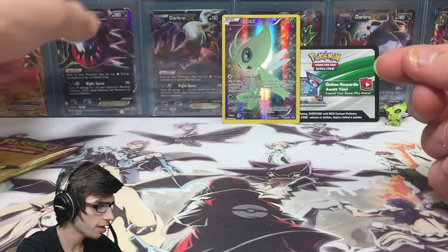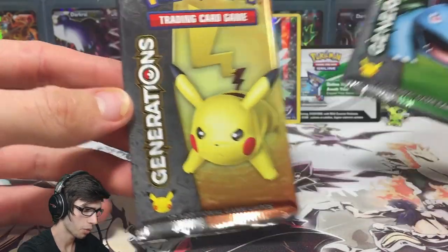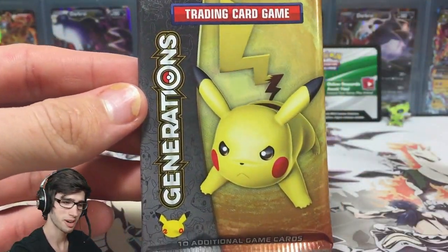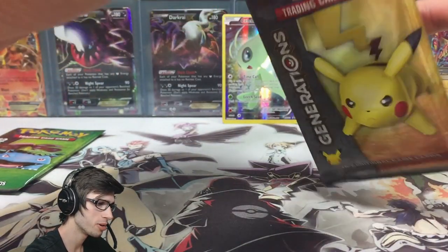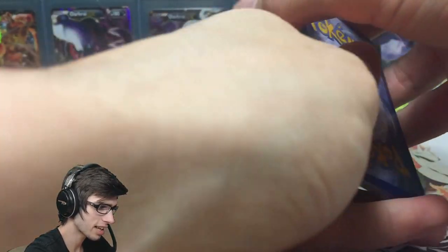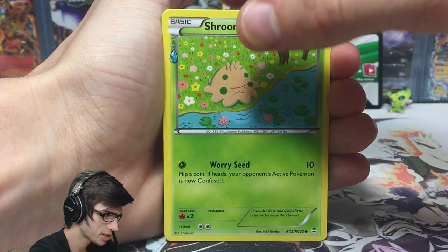What I'm looking forward to most is cracking into these two Generations booster packs. We've got a Pikachu pack and a Venusaur pack. I'm going to go with Pikachu first and hope for an ultra rare pull today — hoping for one ultra out of these two packs. But who knows, my luck is pretty bad, so if we manage to get something today I'd be very impressed.